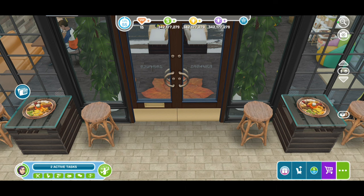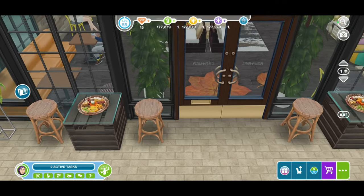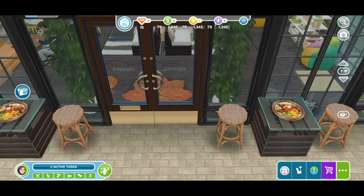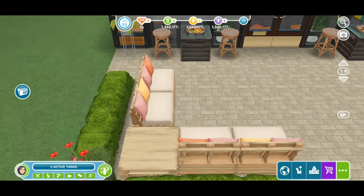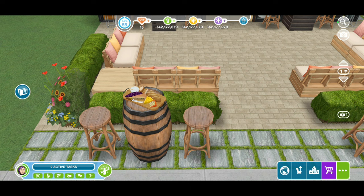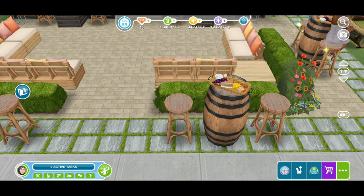One of my favorite things to build is restaurants — anything that sells food or drinks. We have tables and chairs out here. The tables we got recently from the cafe event, and the bistro stools you can get in the base game. These chairs we also got from that event, so check your game for those.